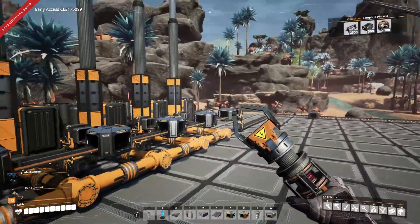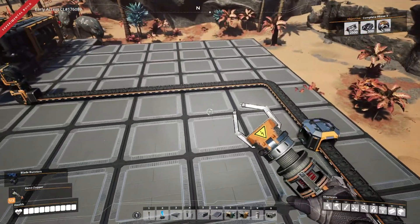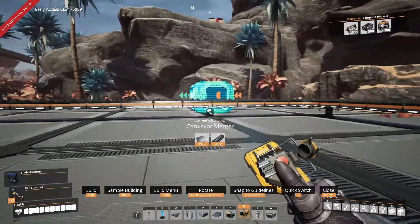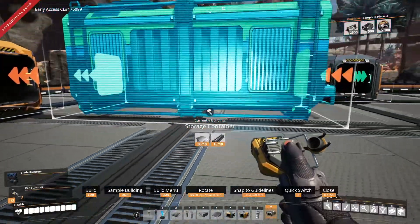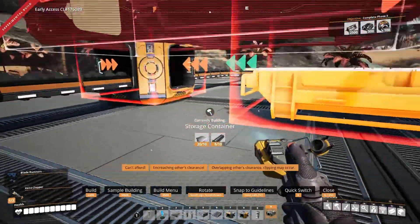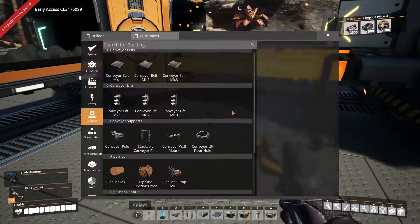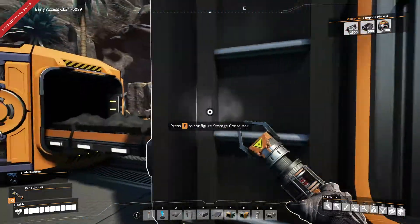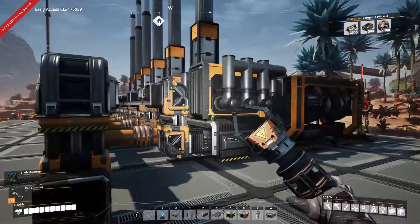I actually have a whole bunch of coal in my inventory that I don't want in my inventory. The best way to get rid of it is to dump all of it in like that, sort this — and that will feed the generators, which is awesome.